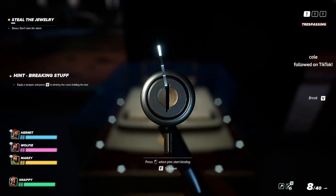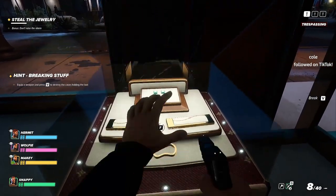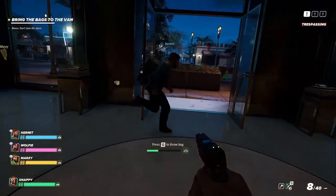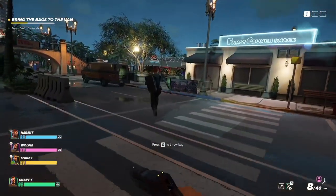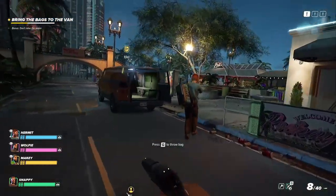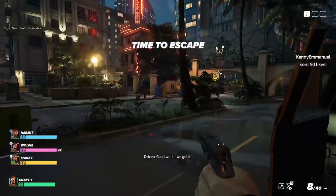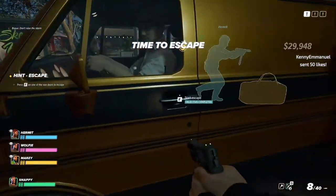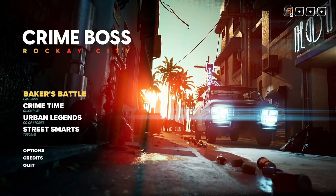What happens if we just unlock it — is that going to be more? They're already grabbing stuff. I think you can grab up to two bags, but our bag isn't even full. The AI is already taking the bags over to the van and throwing them in. All right, let's get out. It's just the tutorial, so we're not going to go for everything. I think we kind of got the understanding of what's going on.